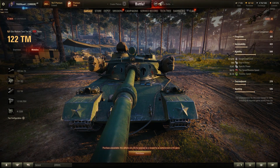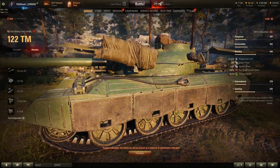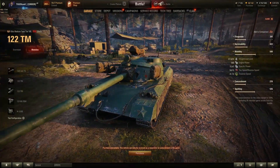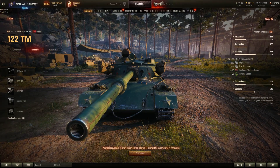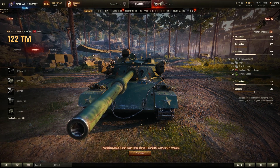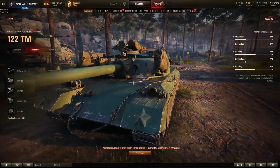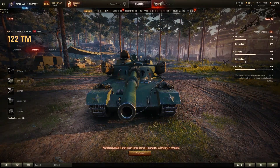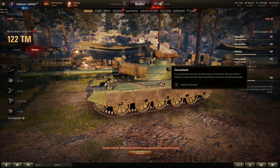Let's take a look at mobility. This tank can reach a top speed of 50km/h. Its power-to-weight ratio is 15.47 horsepower per ton, so acceleration is probably not going to be the best. But 50km/h top speed is decent. Traverse speed at 41.72 degrees per second is not the best but good enough. Overall, this tank seems to be quite mobile, with decent survivability and a really good gun — but a really bad reload time. Concealment is not the worst and not the best — it's okay.